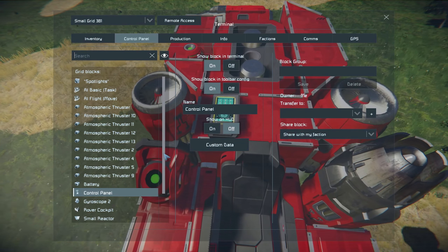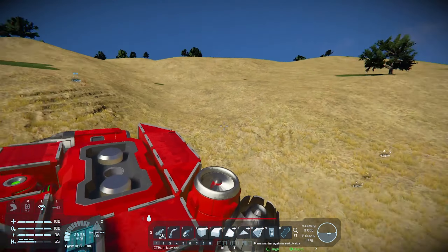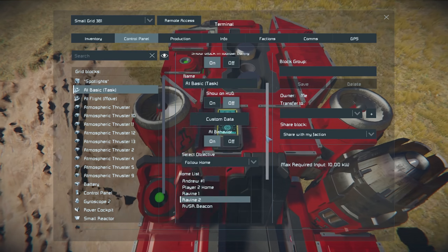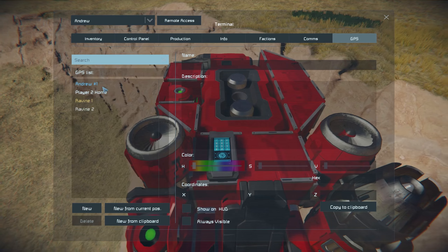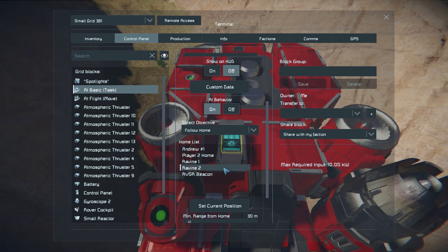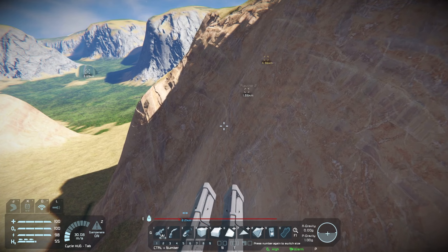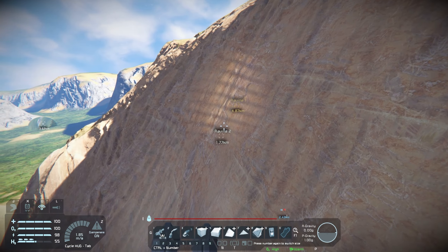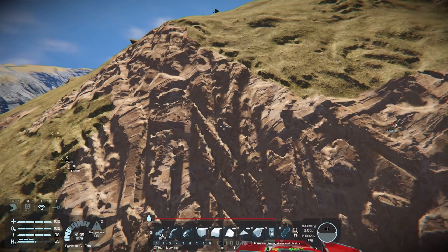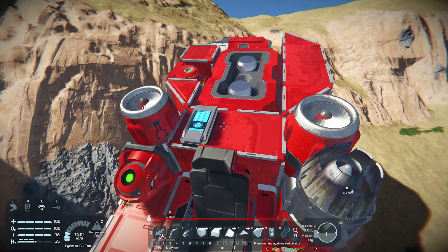Why did it do that? Unless there's some weird AI thing in the background where it's like, 'I can't get to Ravine 2, let me just decide to go to the next waypoint on the list.' That would be really weird because this list of waypoints is not a list I select — this is literally just my K menu GPS. Does that mean that if it gets confused, it's going to randomly choose one of your waypoints and go there? Hey, buddy? It did notice — that's good. Hey, when in doubt, go up. I like it.